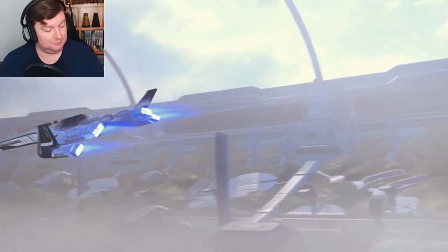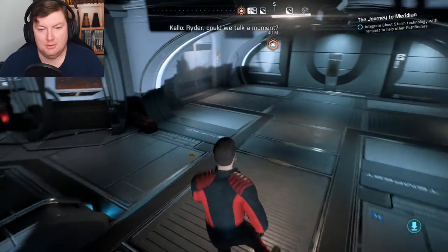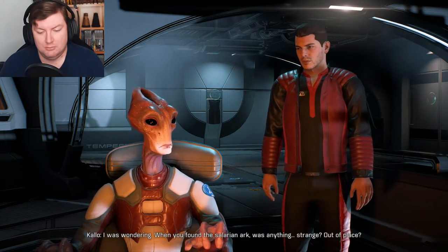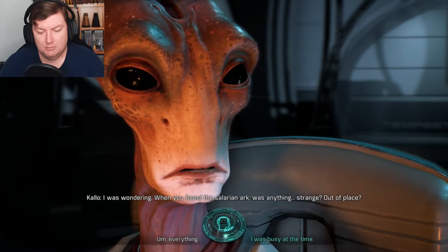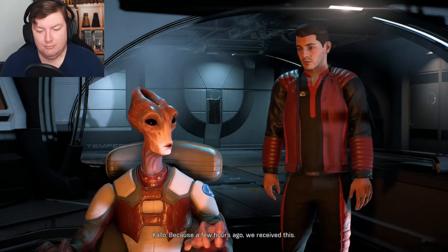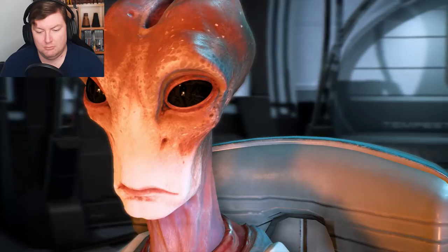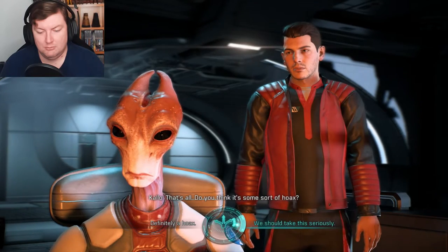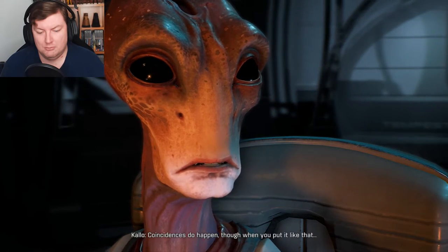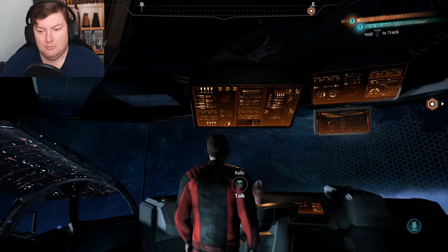And go. So I'm guessing the other Pathfinders do have their own ships. When you found the Salarian Ark, was anything strange, out of place? You mean besides the exalted Krogan, the relics, and getting jabbed in the neck? Why are you asking? Because a few hours ago we received this: 'Hello Ryder, I don't think the Salarian Ark was captured by chance. If you want to know more, meet me at these coordinates.' That's all. Do you think it's some sort of hoax? Now that I think about it, a Kett Armada just stumbling across the Salarian Ark seems a little convenient.